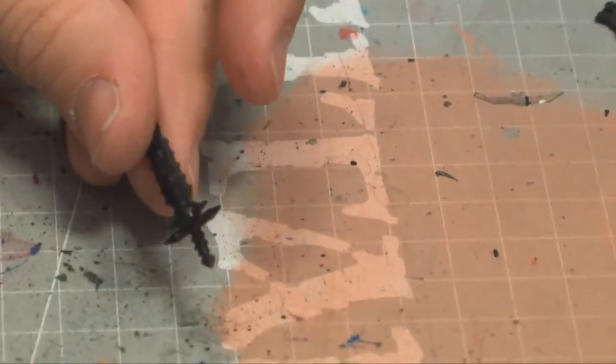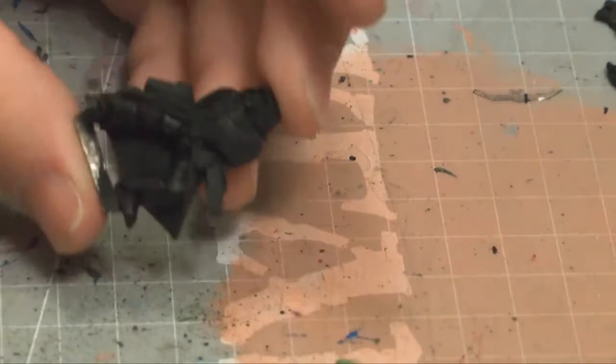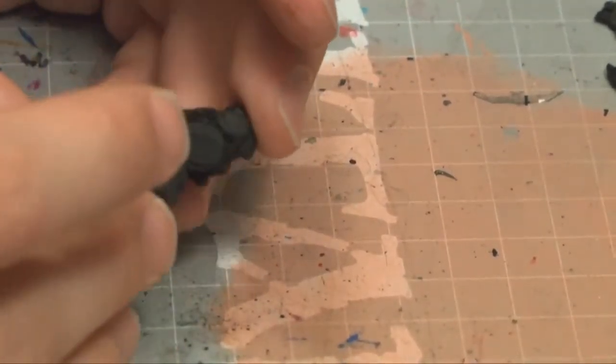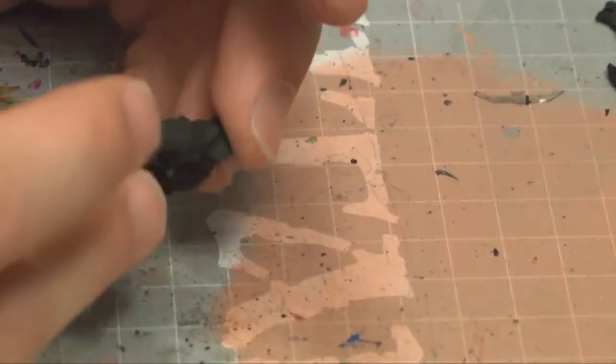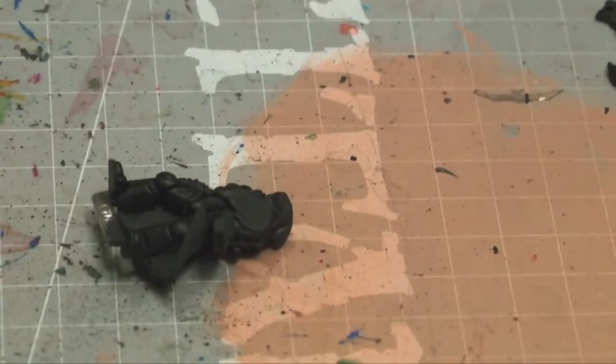Alrighty, so now we have that done. We're going to basically go on to the next part, which is going to be a green wash on all of his armor plating. Then we'll take a step back from that and continue with the rest of the model's paint job. So we're going to first take our shade — for this I'm going to be using Biel-Tan Green. Give it a nice good shake, as all the GW tutorials always say.